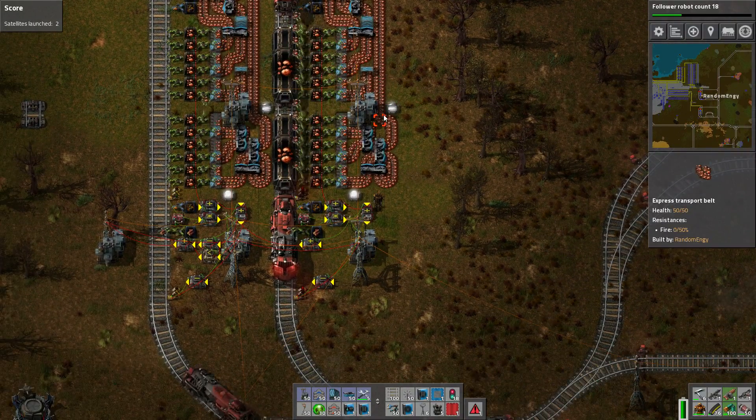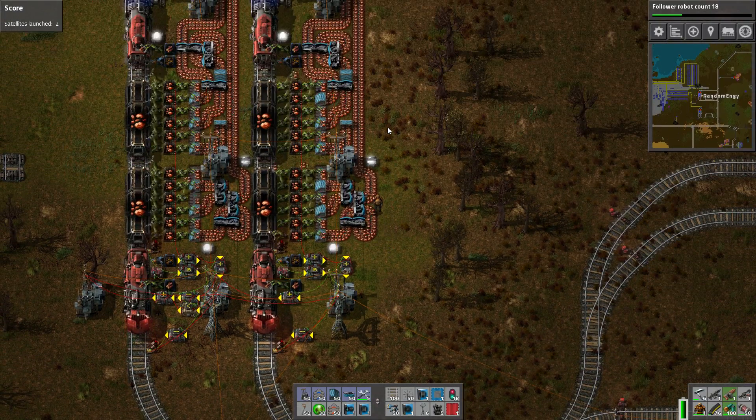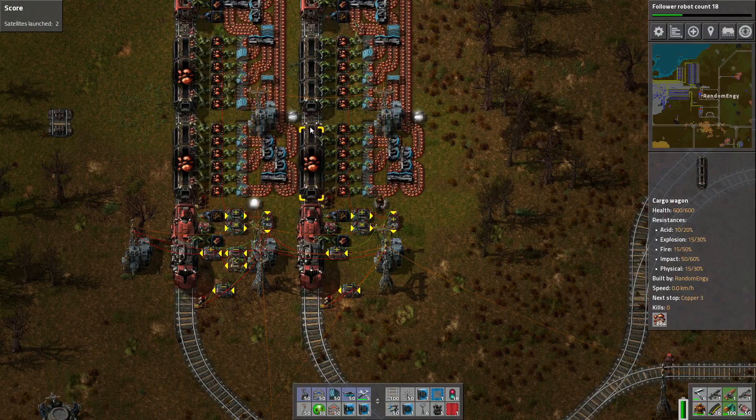Basically, what it does is picks the station with the lowest number of resources in its buffer that's not currently blocked by a train.